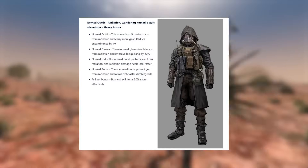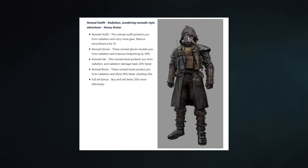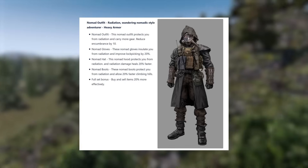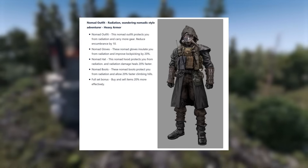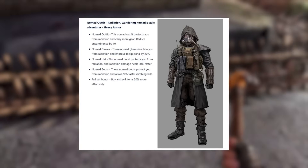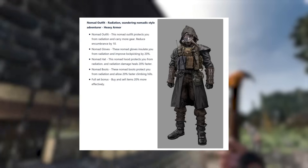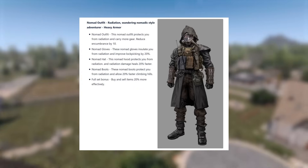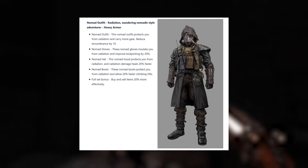The Nomad Armour was said to give you a boost to carry weight, lock picking, radiation damage healing, 20% faster climbing, and trading 20% more effectively, as well as each piece contributing to radiation resistance. However, radiation isn't coming in 1.0, so that part obviously won't be in this update. Honestly, I don't think any of those effects sound like they'll be in 1.0 — they sound pretty lame compared to the more powerful effects they seem to be giving armours now.